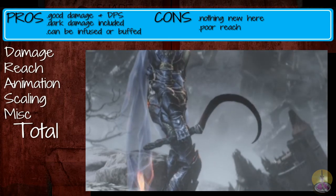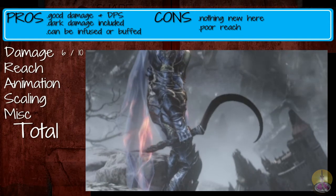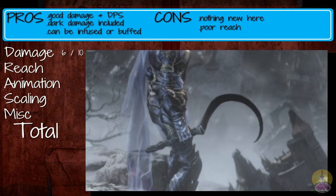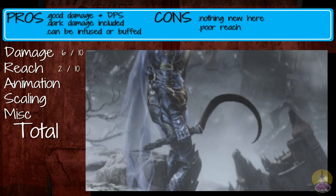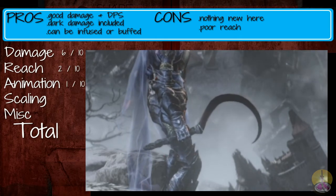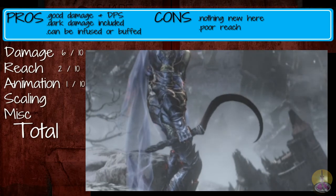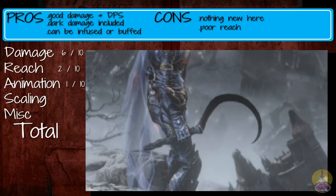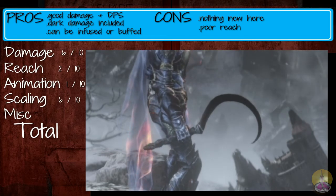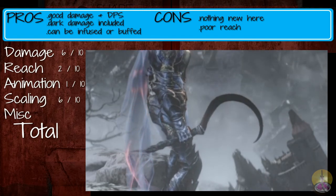Moving on to the score for the Murky Hand Scythe. Damage: 6 out of 10 — I'm scoring this without the buff. It has good damage and good DPS, which is what's expected of a dagger. Reach: 2 out of 10 — it's only a step above fisticuffs range. Animation: 1 out of 10 — just a disappointment, nothing new, not even a new special. This was probably developed at the tail end of the development cycle. Scaling: 6 out of 10, which is pretty good for daggers. If the infusion is good, I'll give it an 8 out of 10.